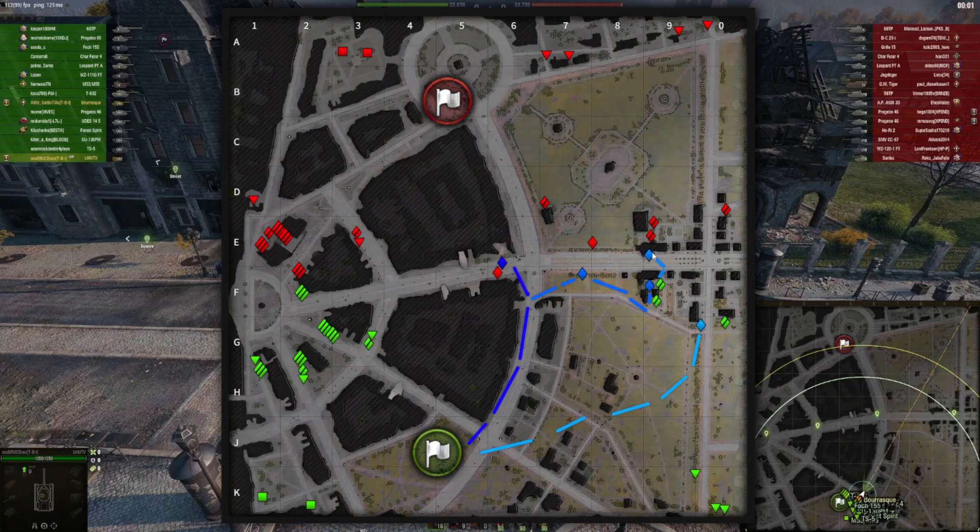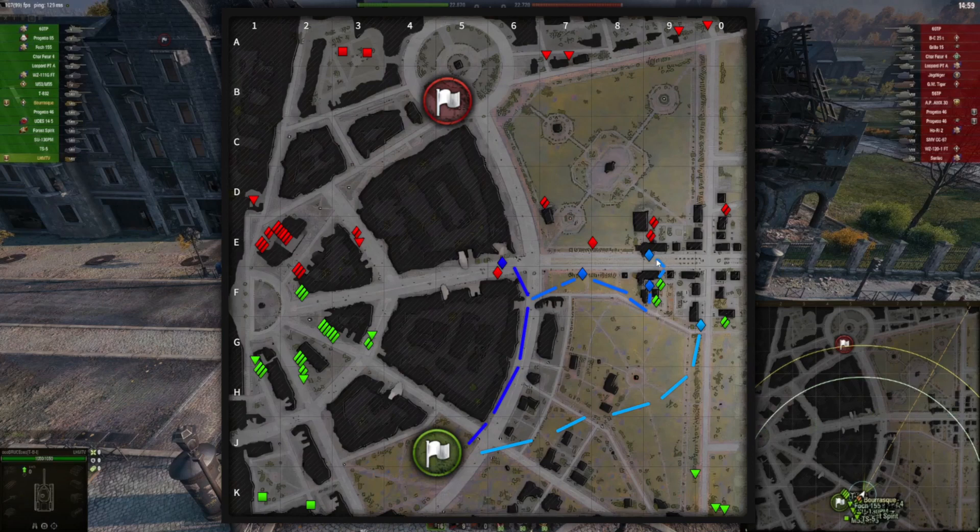Chances are that an enemy medium tank or light tank will proceed like this and try to take you out, so I like to play this position only for a short period of time. With the medium tank approach, I like to set myself up either in this bush line here or maybe in this bush line here.